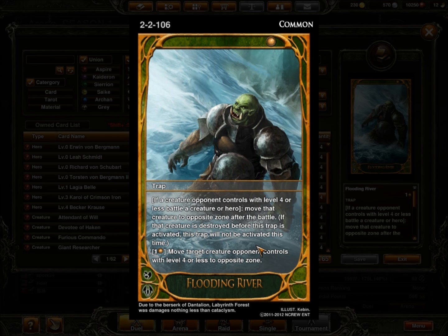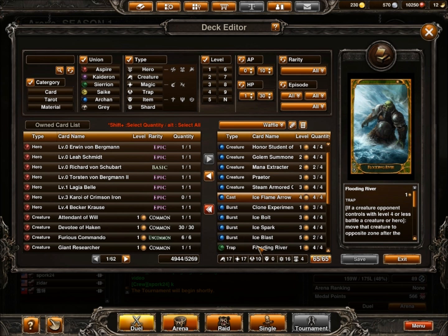Getting into my traps, I run a level 1 common from the Syrian faction called Flooding River. It reads: if a creature opponent controls with level 4 or less battles a creature or hero I control, move that creature to the opposite zone after the battle. I can also activate the trap and do the same thing for 1. I want to hit level 3 or 4 creatures and move them to their defense zone to buy me some time to burn them out. I've got Star Sands Top Student to handle early drops — this is used to handle the late drops.